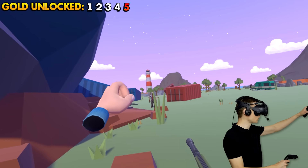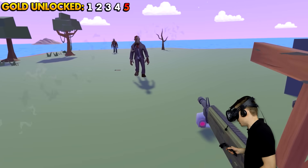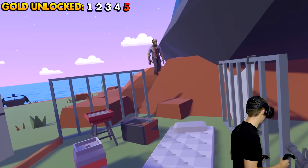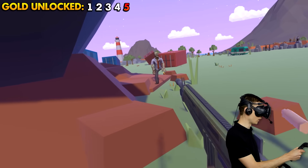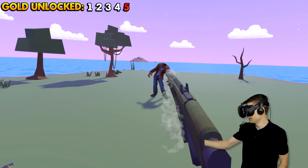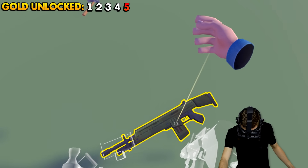We gotta go to the volcano and to the lighthouse after we complete our base! Where do these keep coming from? Maybe over there we can somehow find the golden weapons I'm looking for! Because this thing is kind of cool, but it's not really the best in the business! So let's get rid of this guy and reload.